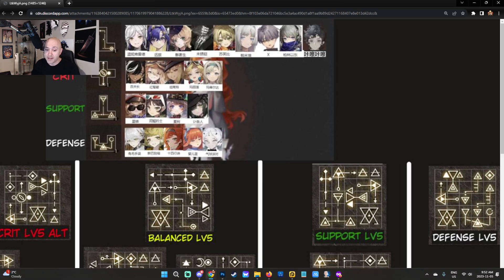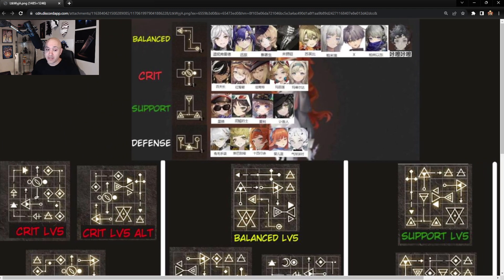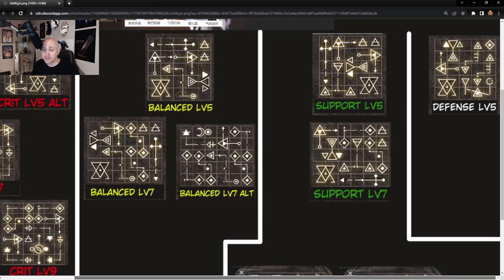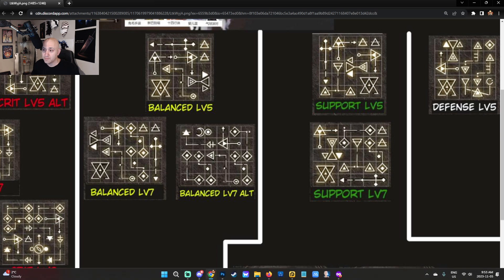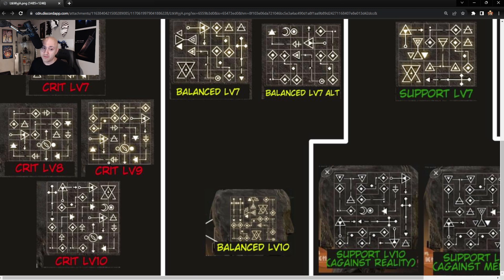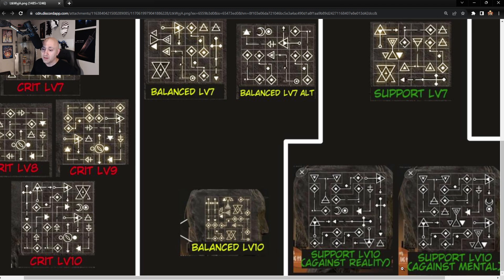Go ahead and take a snapshot of this. Here are all your Balance characters, your Crit characters, your Support characters, and your Defensive — usually healers or shielders. I'll move my camera out of the way so you can get a full look. I'll also move the view over slightly so you can see the Defensive build and the Support builds for levels eight, nine, and ten.